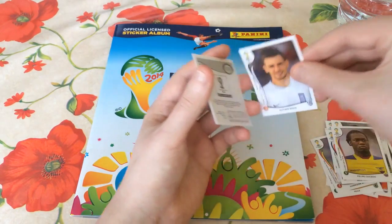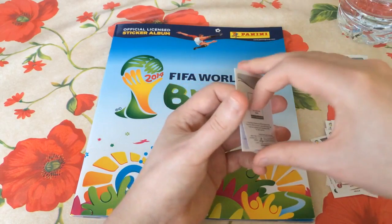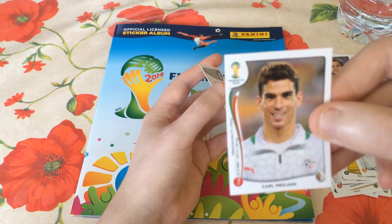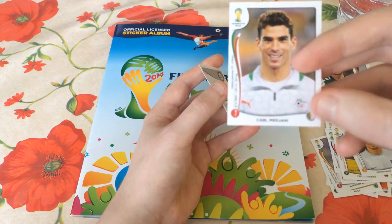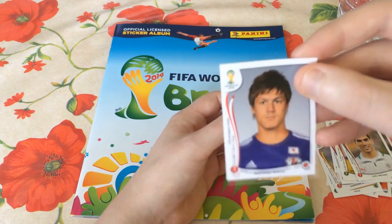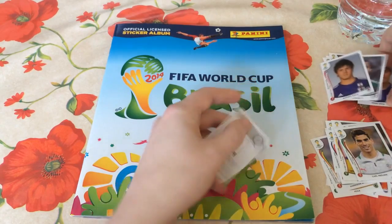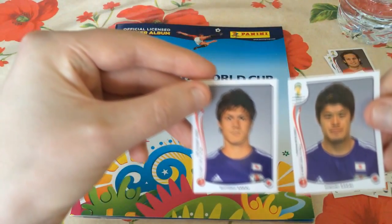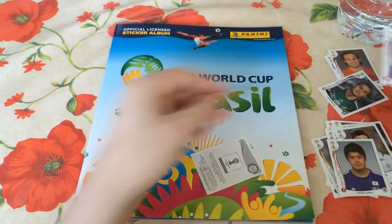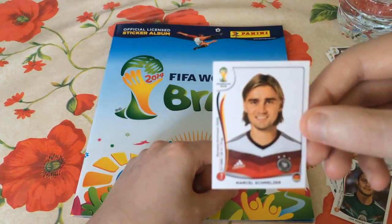Next player is Sotiris Ninis, a Greek midfielder playing for PAOK in the Greek National Domestic League. Next player is Karl Medjani, playing for Algeria and Valenciennes in France — I always seem to get Algeria and Iran mixed up. The next player is Gotoku Sakai — he's definitely a duplicate. So we had Hiroki Sakai earlier and now Gotoku Sakai — this one is a duplicate, that one is not. And then the final player is Marcel Schmelzer, the left back for Borussia Dortmund.